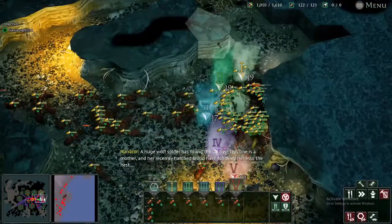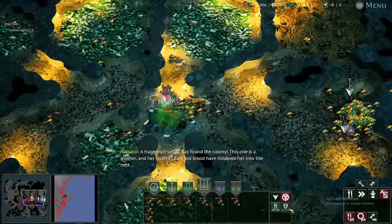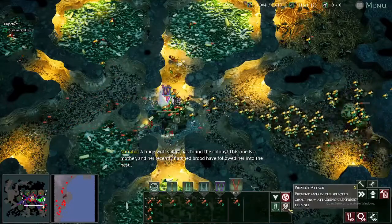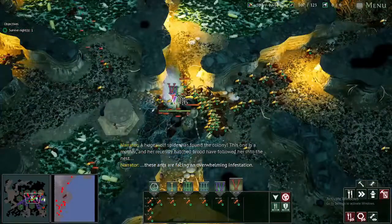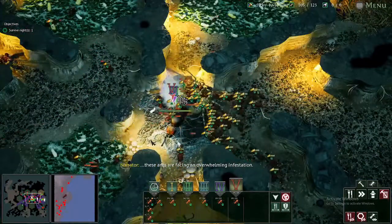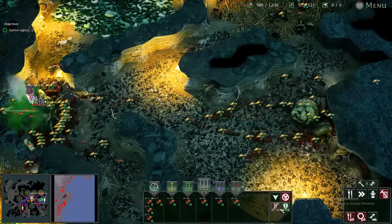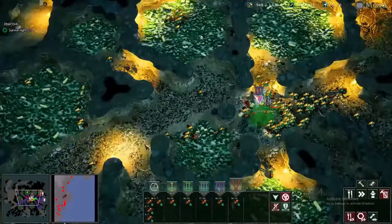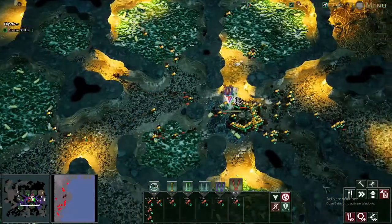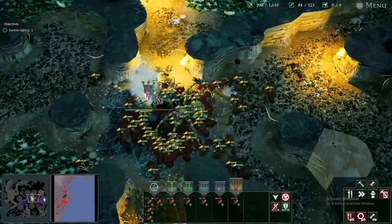A huge wolf spider has found the colony. This one is a mother, and her recently hatched brood have followed her into the nest. The final wave is this huge mother wolf spider with her children assisting her, posing a serious threat. If I make even one mistake, it could spell disaster for my colony. I'm just messing with you — they were taken apart easily and I secured the victory.